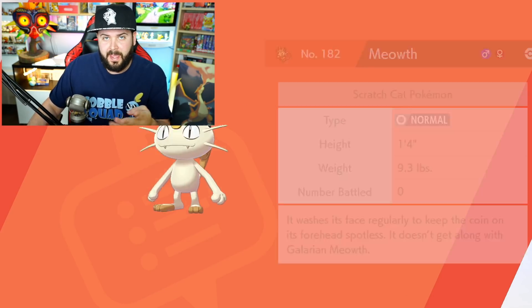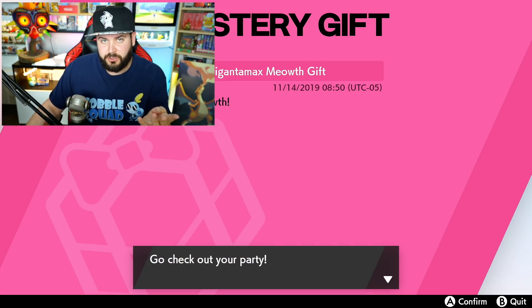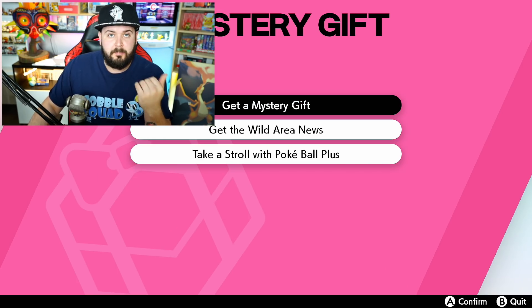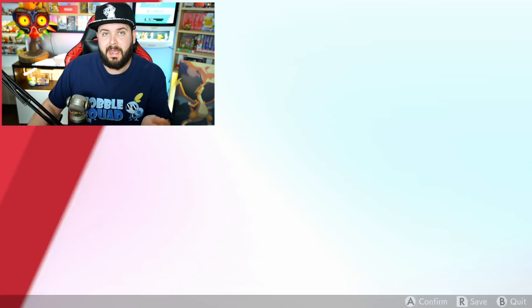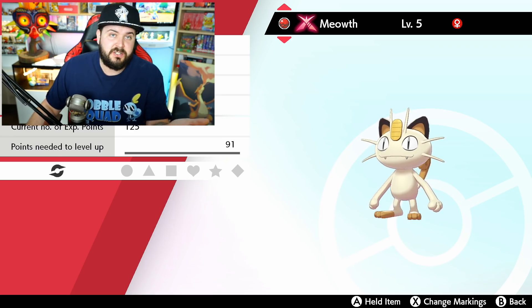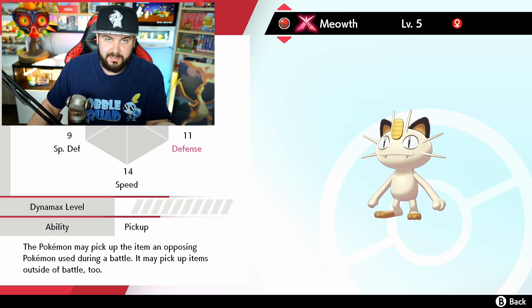Because this Meowth has its own special Gigantamax form. What that means is, at any point, you're going to be able to go into max raid battles or gym battles or any place that allows you to Dynamax your Pokemon. And when you Dynamax this Pokemon, it's going to turn into a Gigantamax form, which means that it changes form. I don't know if the stats are any different.